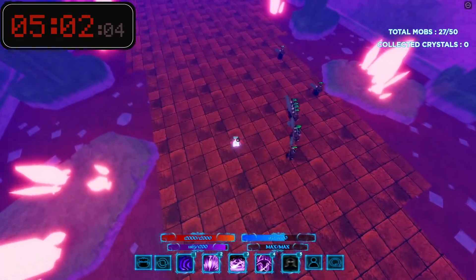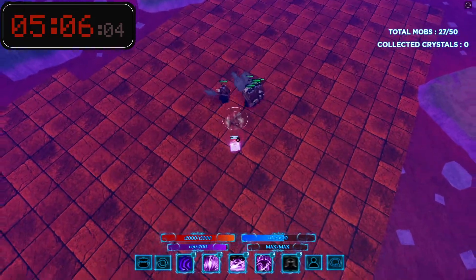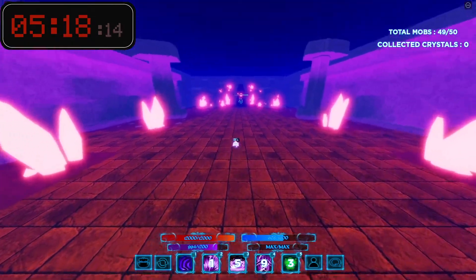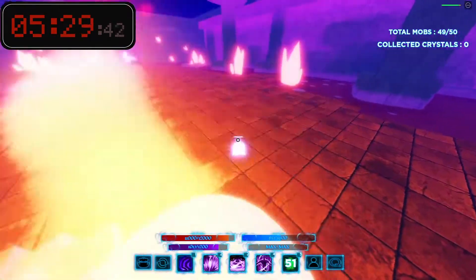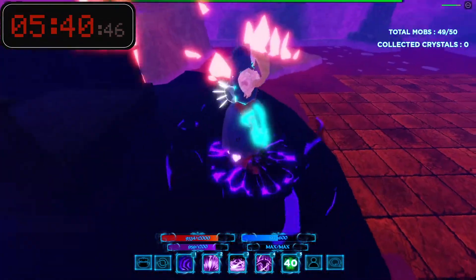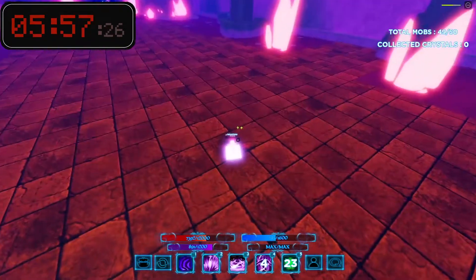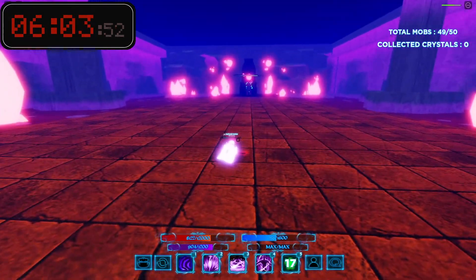We just hit five minutes, so sub six is off the table — I still need to wait 50 seconds for the rune and haven't cleared these guys yet. We're looking at six minutes 30 seconds. There's a massive lag spike. Going in on the boss — I'll let him activate his move first, then do a couple hits and play it safe. Five minutes five seconds — we won't make sub six unfortunately.